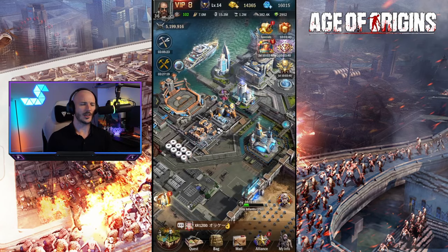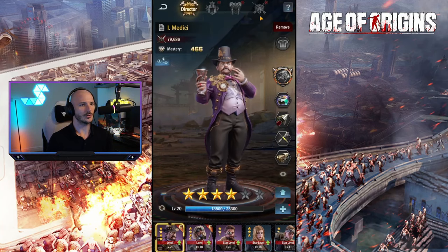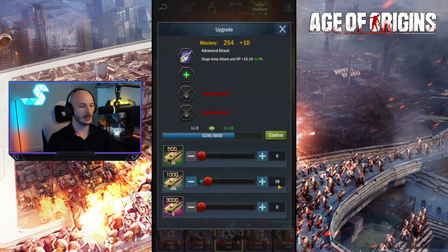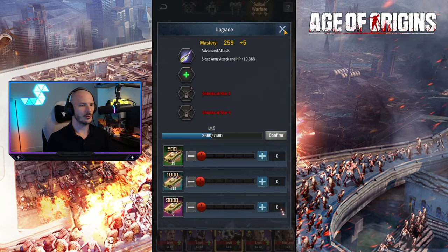We needed to spend 8,000 Officer XP. Let's go over to Officers - I want to increase my Warfare Officers. Panda Jack over here. We've got 1,000, let's go ahead and put 8 there. Confirm that and that should be done.